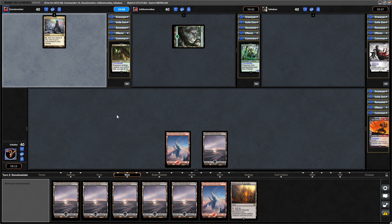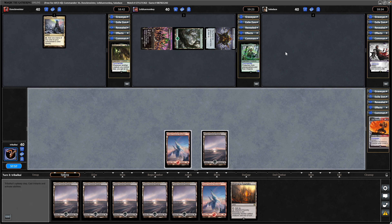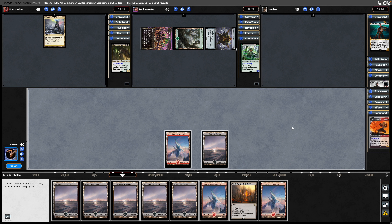Merrin managing to make a land on turn two — Thought Vessel, good-looking Thought Vessel. I didn't know you could get extended artwork in this now. He's discarded to hand size there. I don't know what the plan is here — maybe they foresee the Worldfire thing and just want to get the game over with as soon as possible.